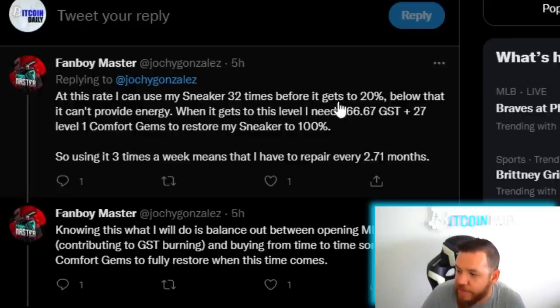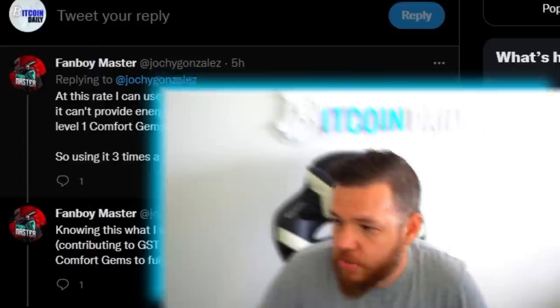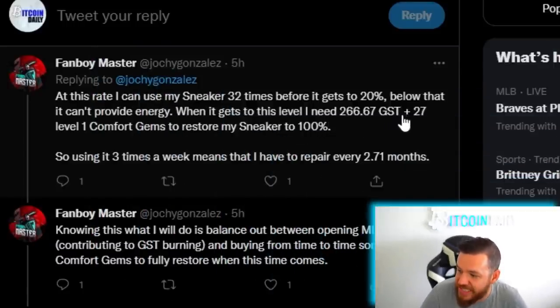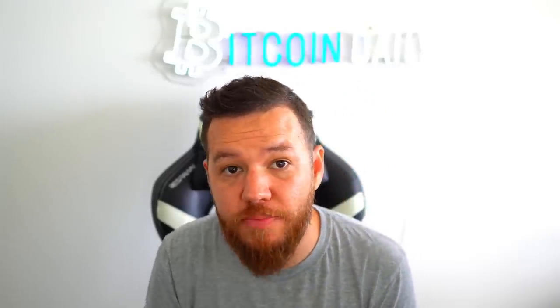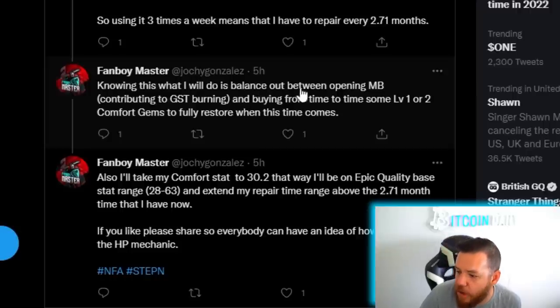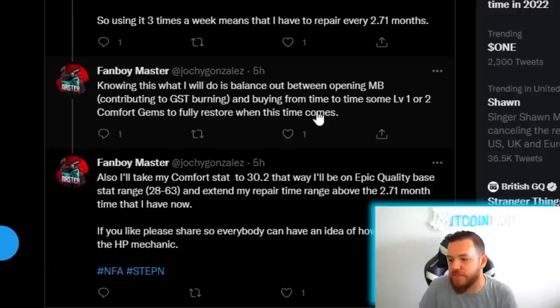At this rate, he'll be able to use his sneaker 32 times before it gets to 20% — remember that below 20%, the sneaker will no longer provide energy in that realm. When it gets to this level, he's going to need 266 GST plus 27 level one comfort gems. A level one comfort gem costs about 0.048 Solana, so if he has to buy 27 level one gems, that will cost him about 2 Solana, which works out to about 1,512 GST. So although he'll be burning 266 GST, he'll be selling 1,512 GST. He said he'll try to balance this out by opening mystery boxes and buying some level one or level two comfort gems to fully restore when the time comes.